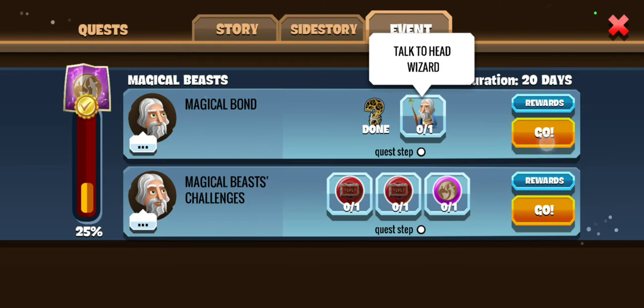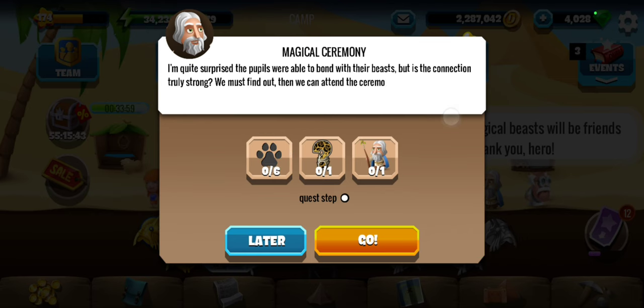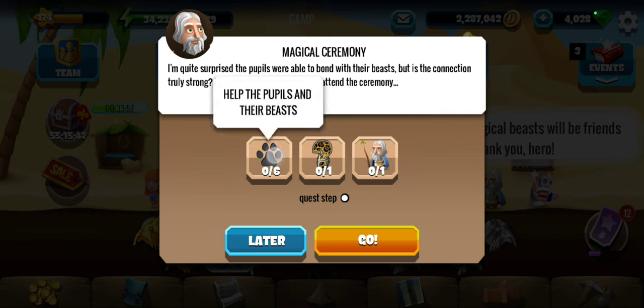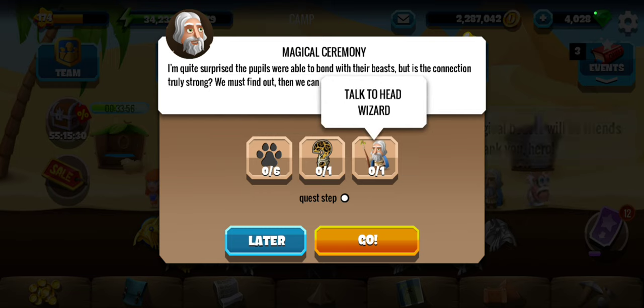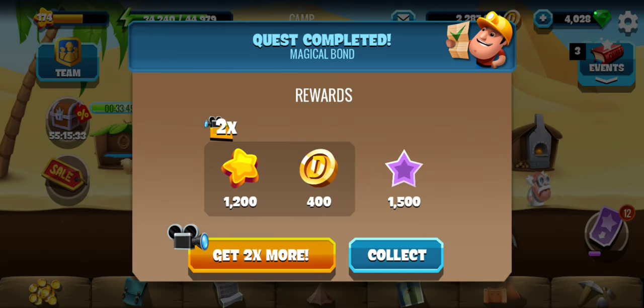The quest says we have to talk to the head wizard in the camp. The main quest is also complete — help the pupils and best attend the ceremony, talk to the head wizard. That we will do in the next location. For now we are done. Thank you for watching. Do subscribe to the channel, like the video, and see you in the next one. Bye.